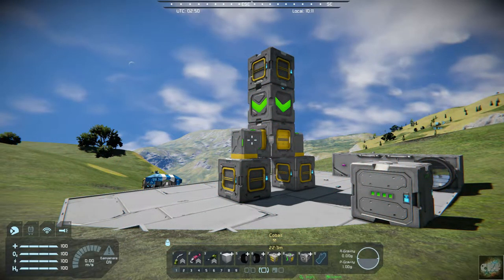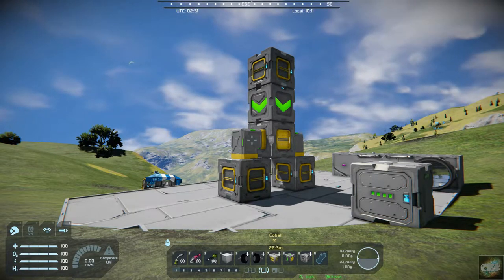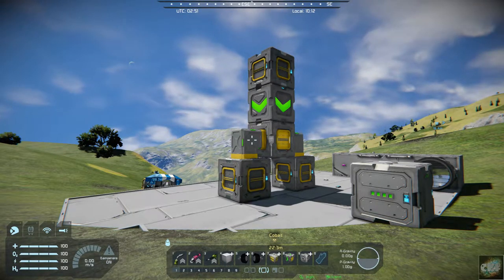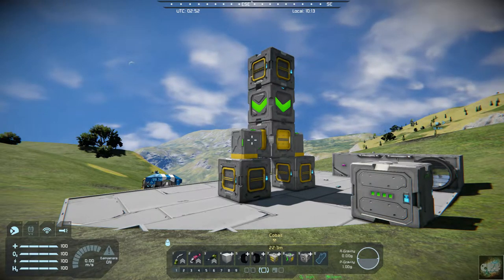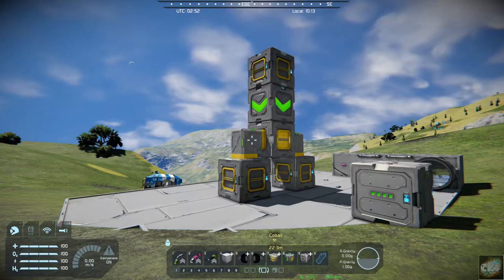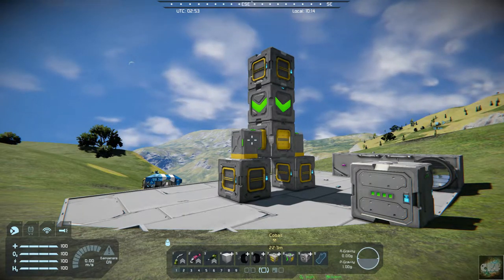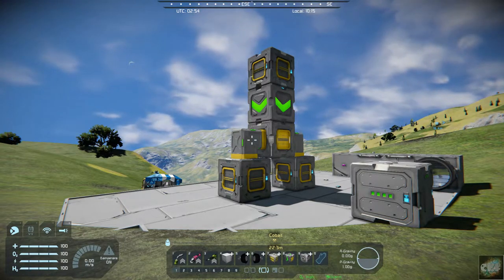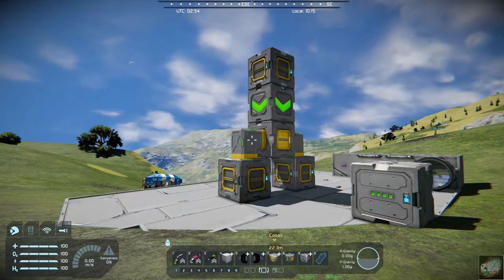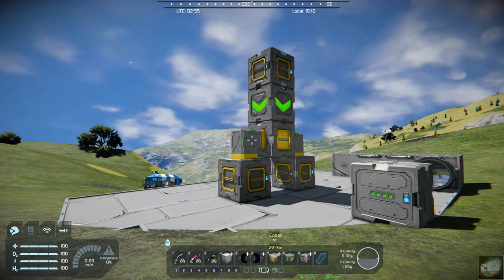Hello all you space engineers out there, it is Mod Wednesday. Commander Kingfish here and I have a couple of mods I'm going to highlight today: one is a HUD compass and the other is cargo container filters.